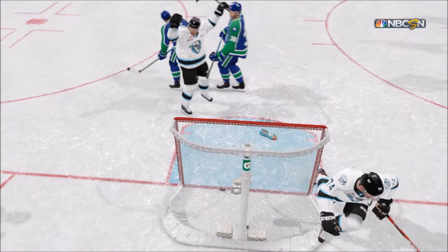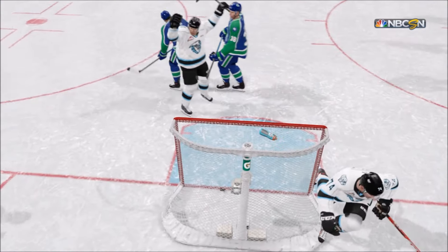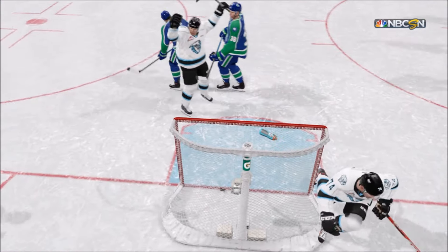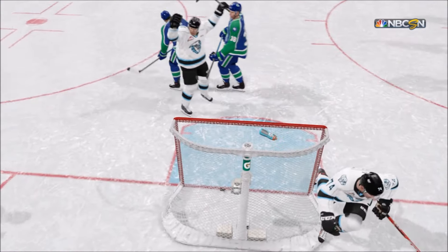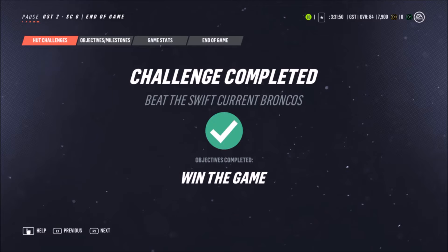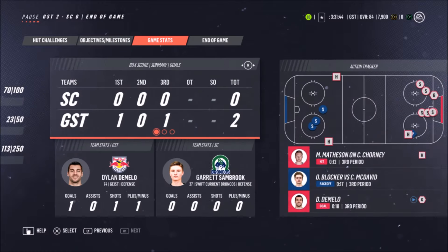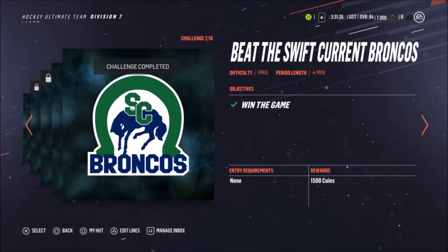A face-off win — let's see what develops. Gains the zone and looks over his options. Has it back deep. Red Bull Salzburg's transporting it in center ice and down to Kunako. The horn sounds — an exciting finish to this game. Trying to find success in hockey, it's all about the game within the game. The coaching staff need to test out different combinations and strategies within their roster. They found a strategy that works.